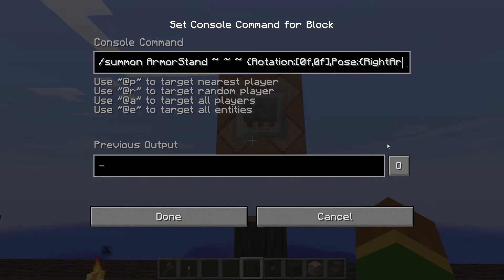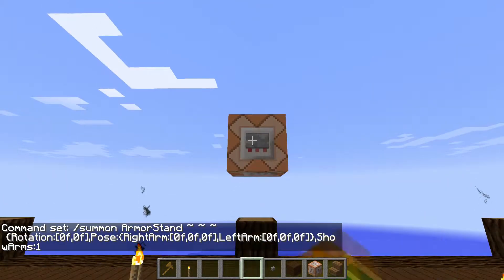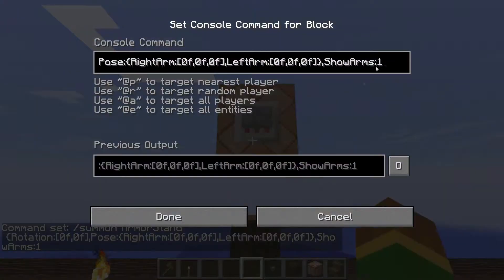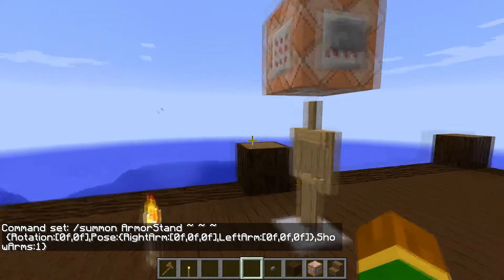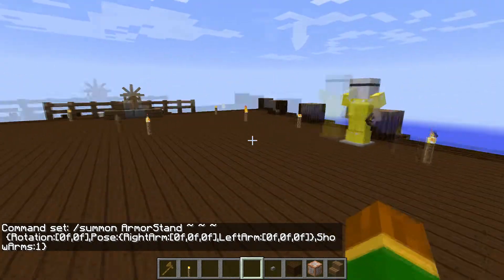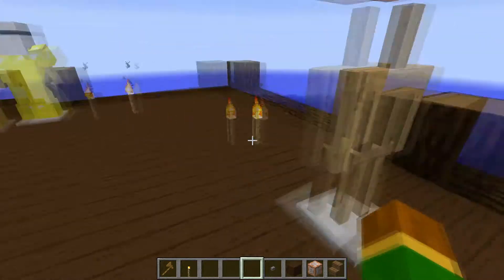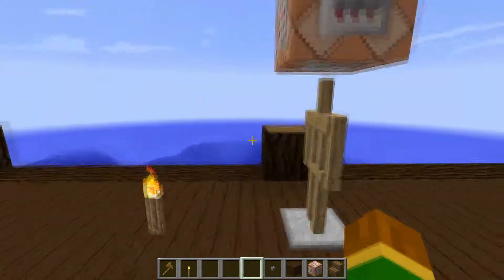If the command is correct it should spawn something in. There we go — this is what an armor stand with arms would look like if you just spawned it in, and this is going to help us achieve the look we're looking for.